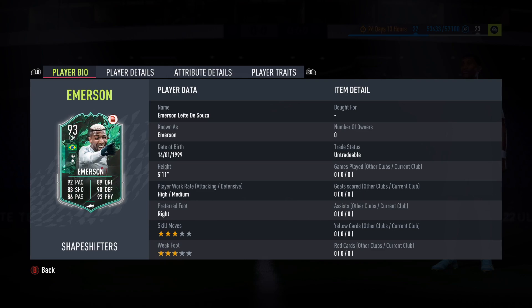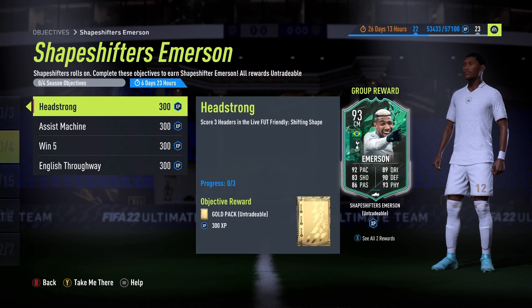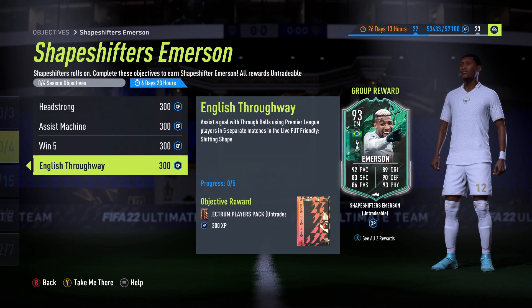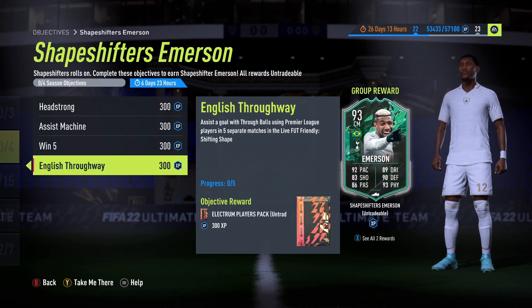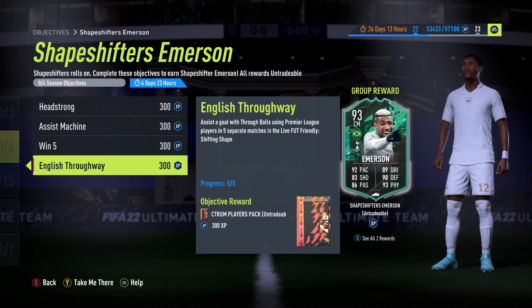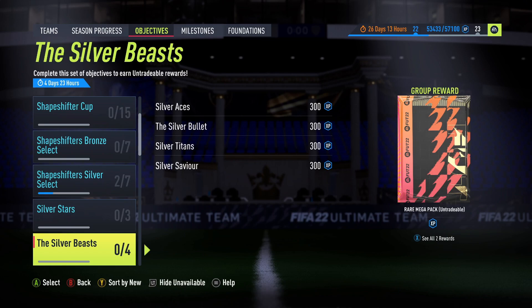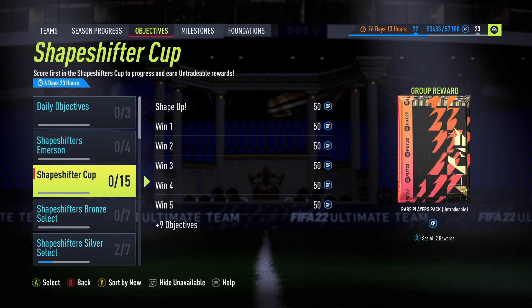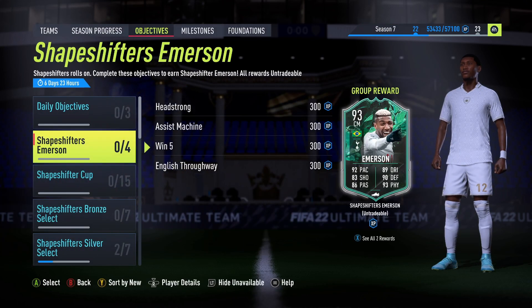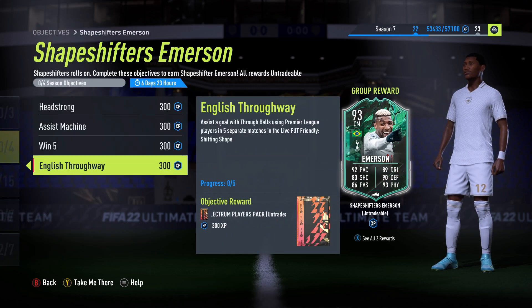You have Vinicius links, Rodrigo links — there's a lot that goes on with that sort of role. The headers objective is three, pretty standard. Assist five goals using midfielders — you'll be doing that with the through balls anyway. Win five matches should come naturally. I'm surprised it's only five separate matches because normally it's like eight or ten, so I'm not going to complain. I'll try and get the review out on Emerson as quick as possible. Looks a good card — not bad to get into the club, very easy to complete in five matches total.